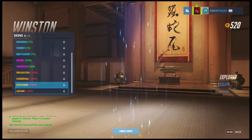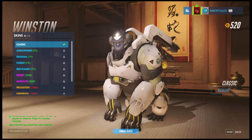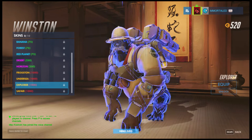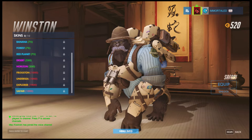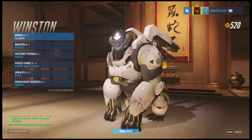The only skins I can really accept are either Explorer or Safari. If you don't have any of those, just stick with the classic skin. Obviously I could buy banana right now but I'm saving up for either the Explorer or Safari skin because my loot drops have not been very well to me.